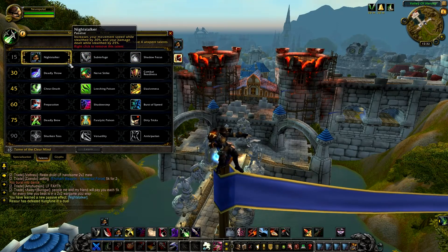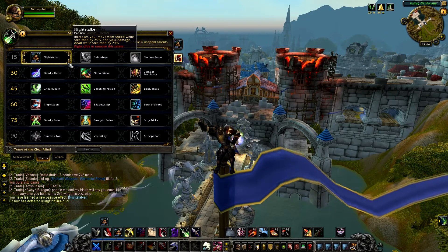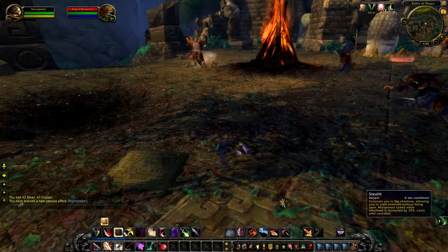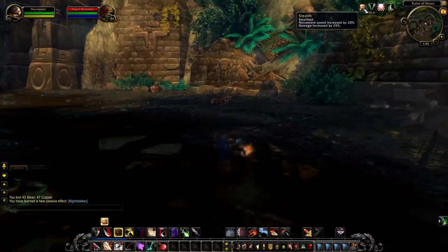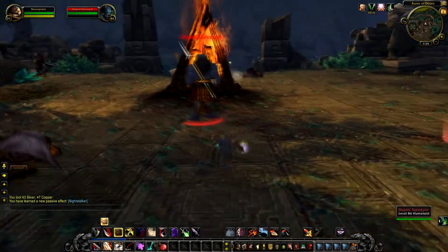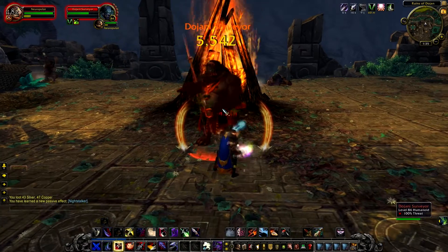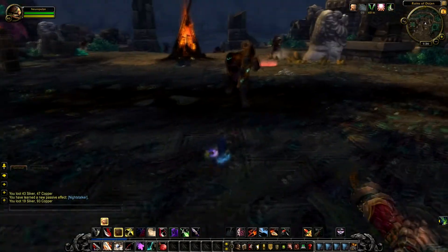Level 15 talents. The first talent is Night Stalker. It increases your movement speed while stealthed by 20% and your damage dealt while stealthed by 25%. With this talent you become faster when you are in stealth — your movement speed is increased by 20% and your damage is increased too. So right now the first hit I do is increased by 25% and I walk very fast in stealth with this talent.